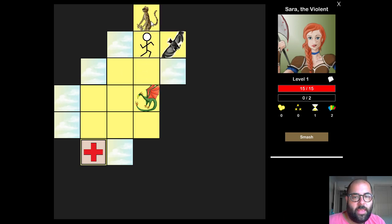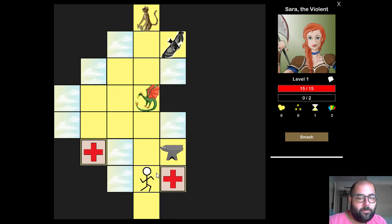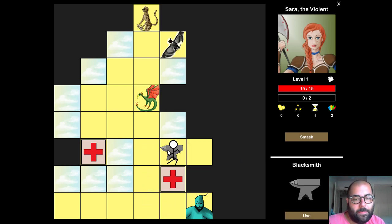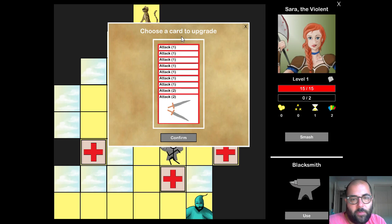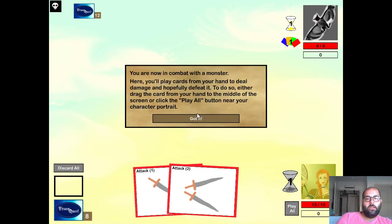So we've run into some enemies: a level two Asuri tracker — some kind of cat person — a vampire bat level one, and a wyvern at level one. The first thing I usually do is explore as much of the dungeon as possible until I have to fight a monster. Right now I've run into the boss of the level — it's a level four genie. You can walk over most tiles. If I walk on the little crosses, I gain health back. This anvil here is a special place where I can get a free upgrade to one of my cards, so I'll upgrade a level one attack to level two.